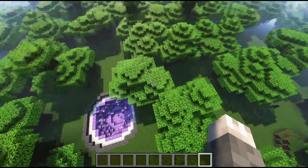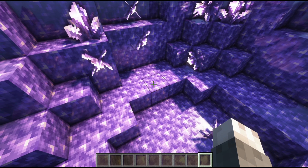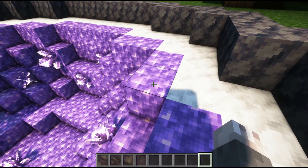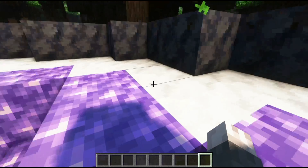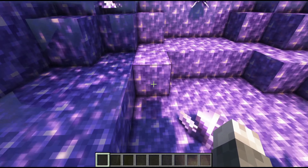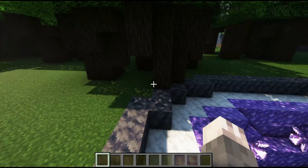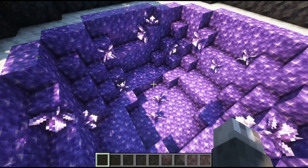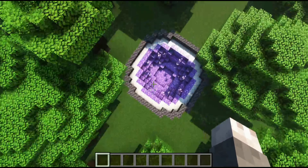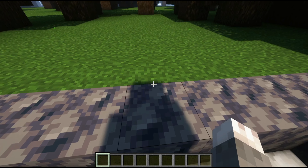Now we move to the amethyst geode. The amethyst geode is basically something added in 1.17 Caves and Cliffs Part 1. It is made out of amethyst, budding amethysts, smooth basalt, and calcite. These are actually a real thing in real life — geodes — which is pretty cool. You take a rock, crack it open, and it has crystals in it. I had it open up, kind of like the pillagers are digging in there wondering what's inside this giant circle of smooth basalt.